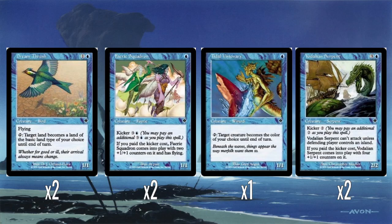Faerie Squadron is one of these common kicker creatures. This is not great, I don't think. It's one mana for a 1/1, and if you pay the kicker cost of four — so five total — it comes in with two +1/+1 counters and it has flying. So five mana for a 3/3 flyer. I think this would have been fine if it had just had flying from the get-go, and the kicker would have just given it the counters. It just feels weird to have fairies that don't have flying.